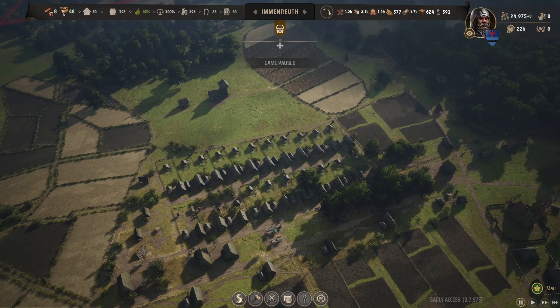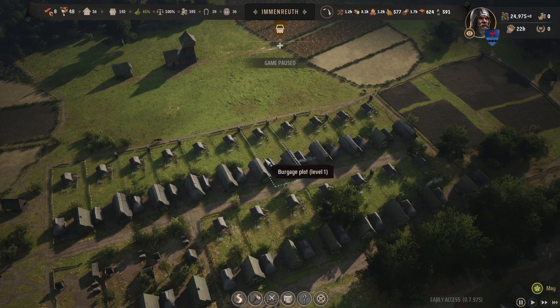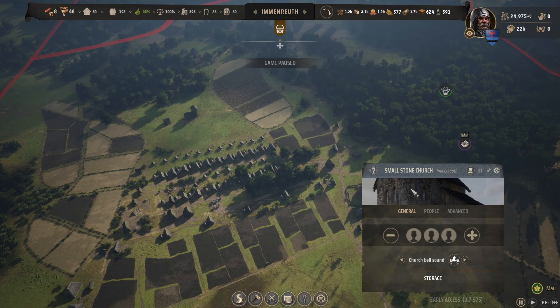This is Rai on YouTube and these are tips and tricks for the Burgers plots in Manor Lords. Don't forget to build a church at usually the start, right after you get more supplies from building what you need at the start of the game and a well.